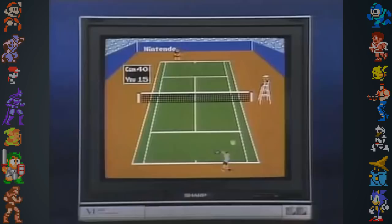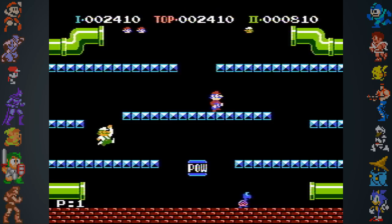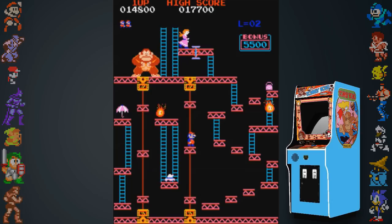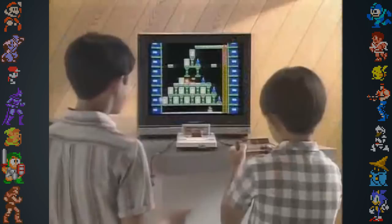The development of the Famicom began in the spring of 1982 under the codename Project Gamecom. Initially, Nintendo's research and development division were interested in creating a system that would allow near one-to-one ports of arcade hits in the home market. When negotiating with chip manufacturers for their upcoming console, Nintendo brought the arcade version of Donkey Kong as an example of what they wanted, instead of using other home game consoles as a reference.